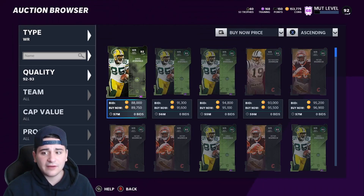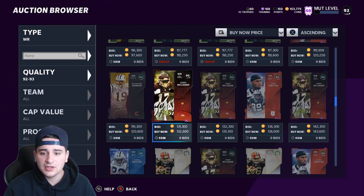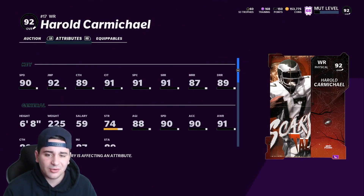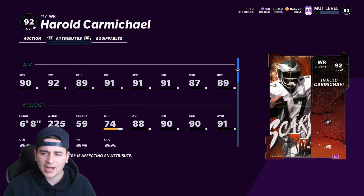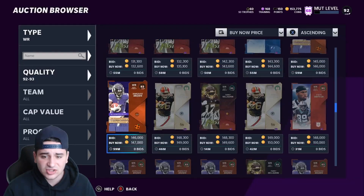We have a lot of wide receivers. We're not gonna go over all the stats because it'll take up too much time. Harold Carmichael is one of them — somebody told me he was terrible but he's got 90 speed, 92 jump, 89 catching, 91 catch in traffic, 91 spectacular catch, 91 short route, 87 mid, and 89 deep route run. He's also 6'8". Put Sprinter on him and he's a 92 speed — this card is a stud.